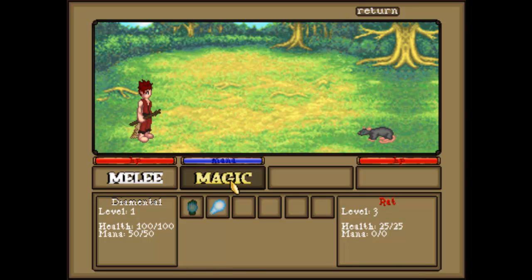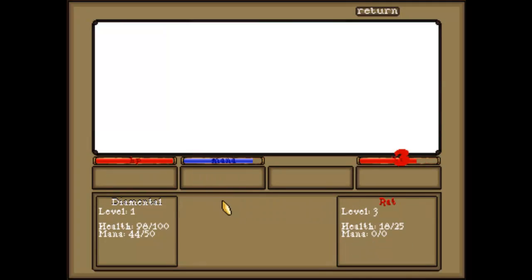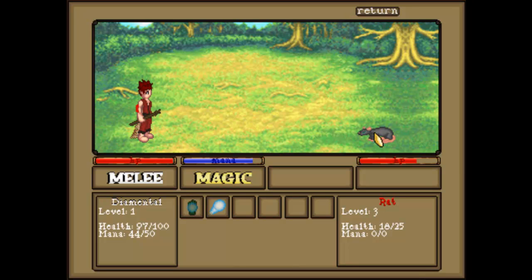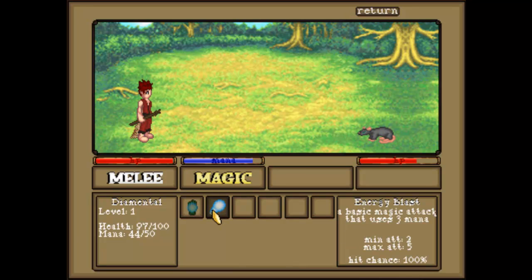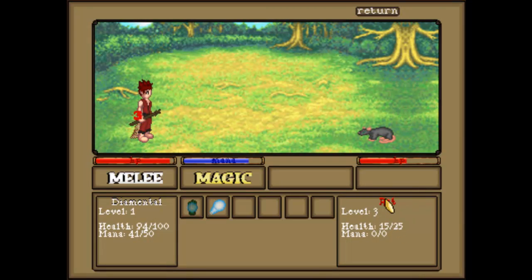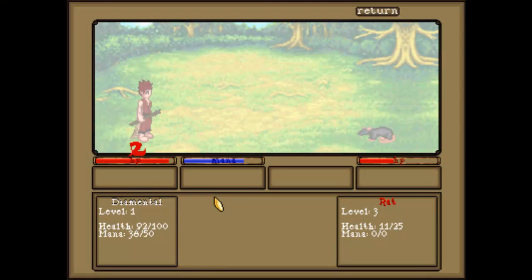So we'll attack this rat — we'll use some magic. This is the battle screen. The background will change based on where you are, and the enemy's picture will change depending on what the enemy is. Here are your stats, here are the enemy stats.